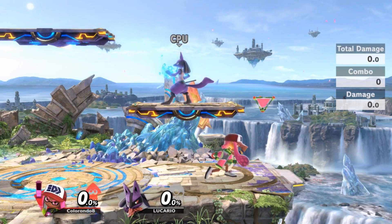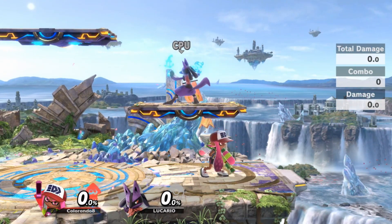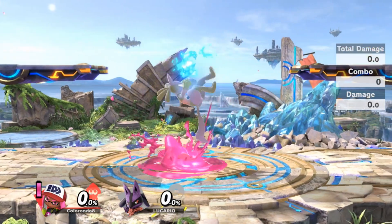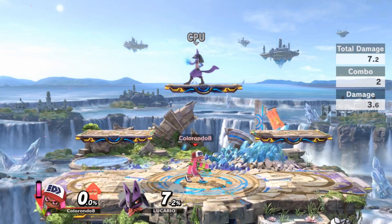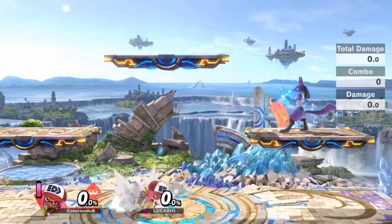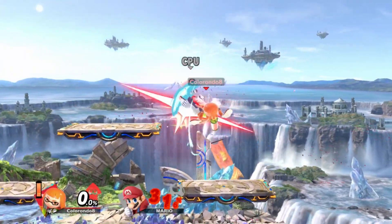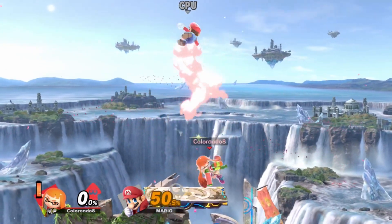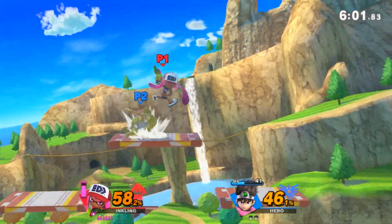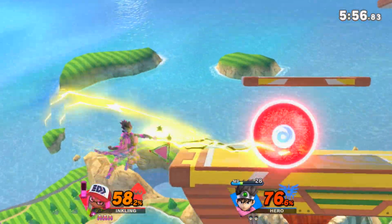The next stage I want to talk about is Battlefield. The thing about Battlefield that separates it from Yoshi's Story is that you can actually ledge trap with Splat Bomb on this stage. One thing I really don't like about Battlefield is the top platform blocking my combos at 0% — the platforms block my combos rather than help them. Having the top platform isn't all bad though, since there are specific Battlefield combos you can do with Inkling, like up throw into up air strings on the platforms or drag-down up air into jab. There are quite a few Battlefield combos you can do, which is always a plus.